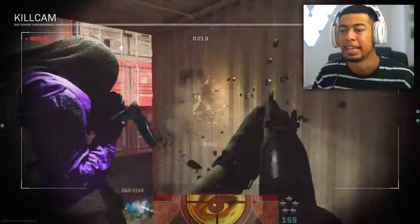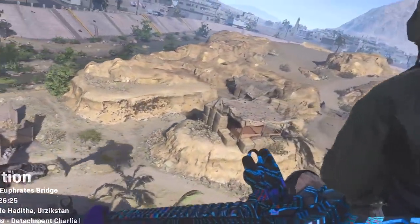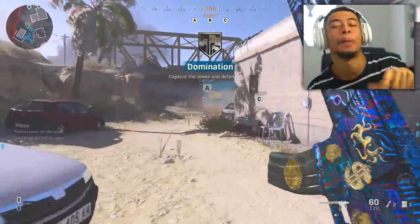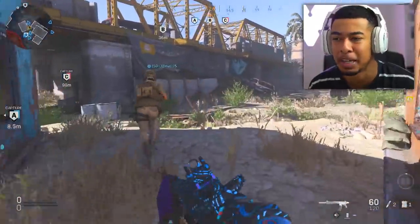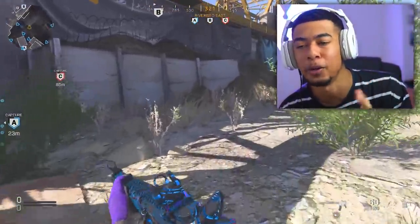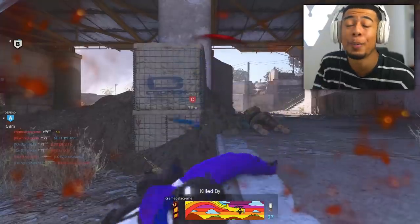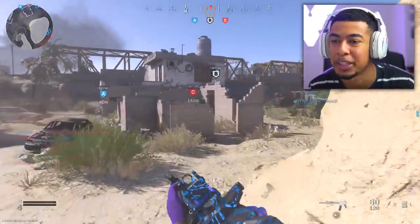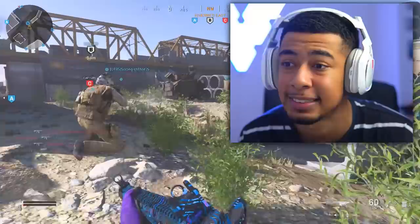Alright, we're on Free Bridge once again. I'm gonna be using the 725 as my secondary in this game just to see how it fares as the back-pocket weapon - kind of like the snake shot or like the 725 used to be. For me it was never the primary weapon, it was always the backup. If I'm in a weird close-range situation, I whip out the 725 and I'm good. We're gonna see how it is with this glitched attachment that just makes the range insane.